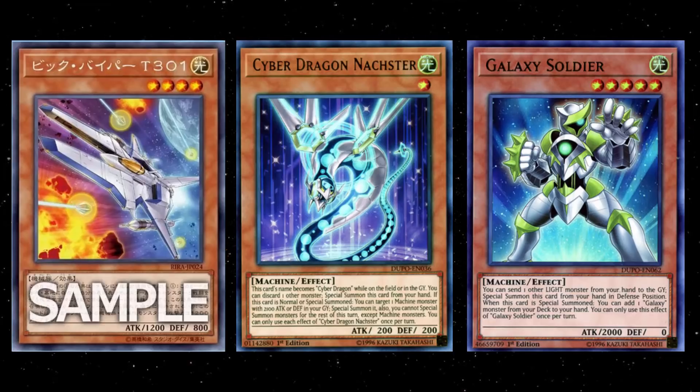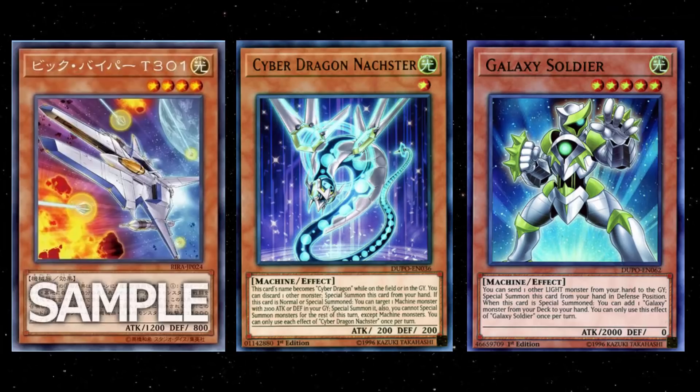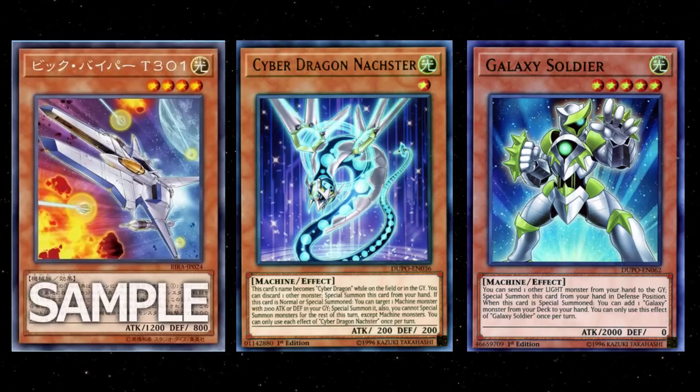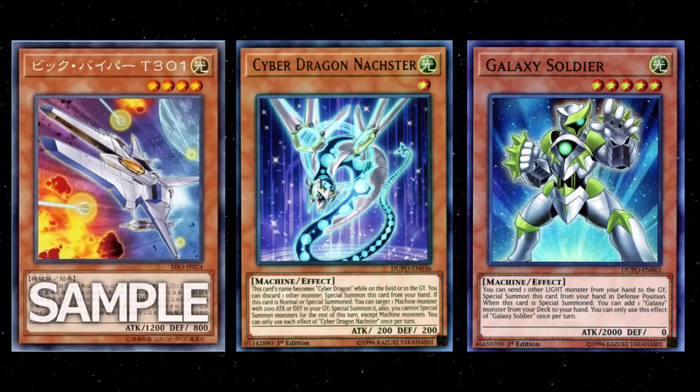Then not only do you get a 1200 beater on the field for free, but all your monsters gain 1200 attack — and for Cyber Dragons, that's basically the entire archetype. I'm honestly looking at this card thinking they should have just put Cyber Dragon Vic Viper on it, because this just feels like a Cyber Dragon card. You never really have to normal summon it, you have tons of outlets, and even if it gets banished, it just summons itself from the graveyard for free and pumps up your entire archetype. If you're running this in Gradius cards, that's kind of niche, but realistically this card works best in Cyber Dragons.